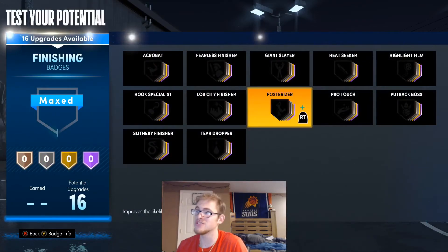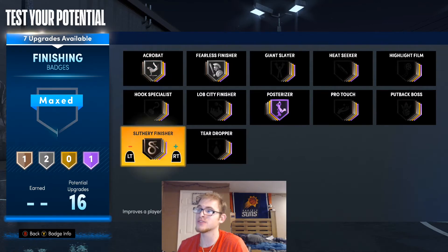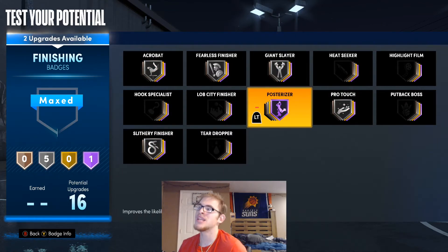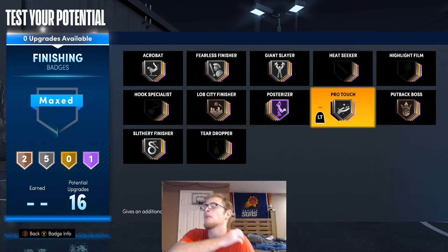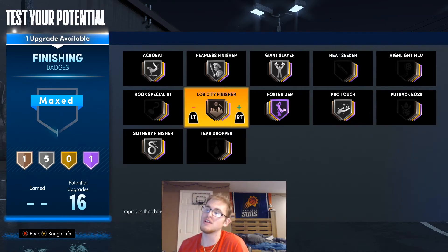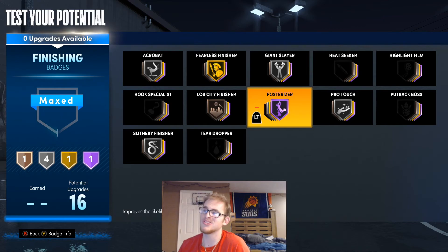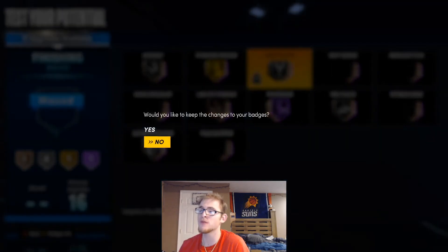For these finishing badges, Posterizer goes to Hall of Fame for Donovan Mitchell. Fearless Finisher on silver, Acrobat on silver, Slithery Finisher on silver, Pro Touch on silver, and Giant Slayer on silver. You can use Put Back Boss and Lob City Finisher on bronze — I really don't think you need Put Back Boss, but I would put Lob City Finisher on bronze for a better chance of finishing lobs. You could also throw Fearless Finisher up to gold, or upgrade others to Hall of Fame. This is what I'm going with for finishing badges.